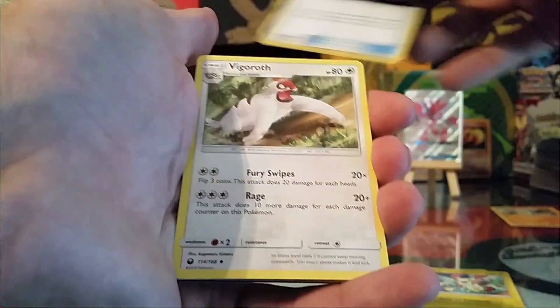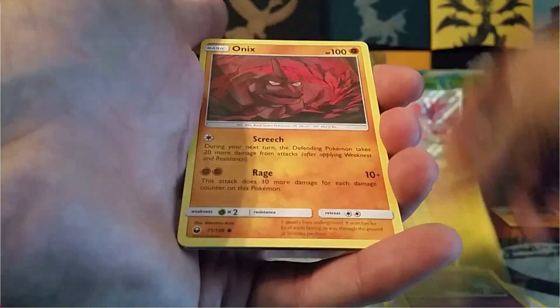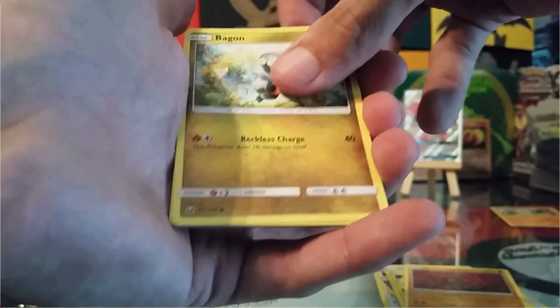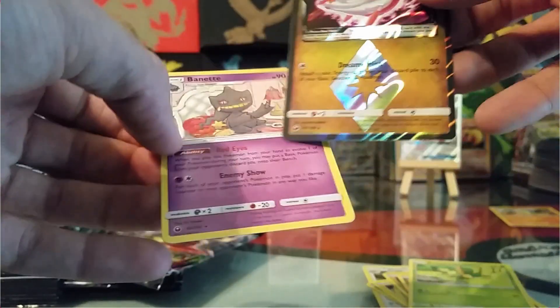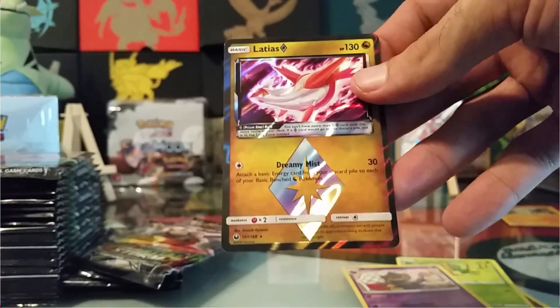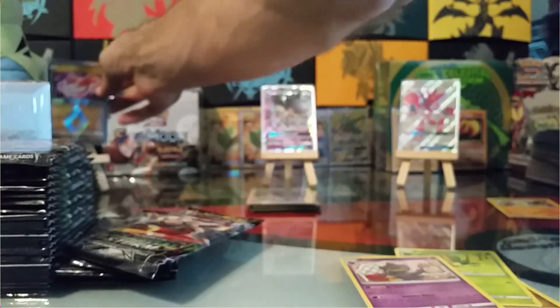Got a Dark Energy, Postal, PokeNav, Vigoroth, Spoink, Chinchao, Onix, Dagon, Bellsprout. Latios Prism Star! And a Bayonet non-holo rare. Latios Prism — kind of a hit there.